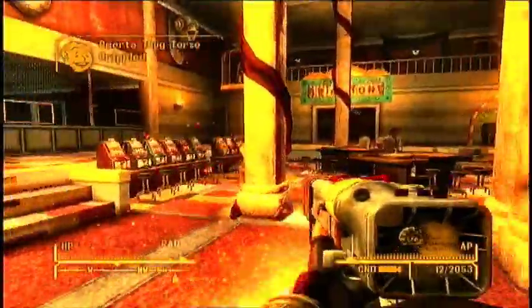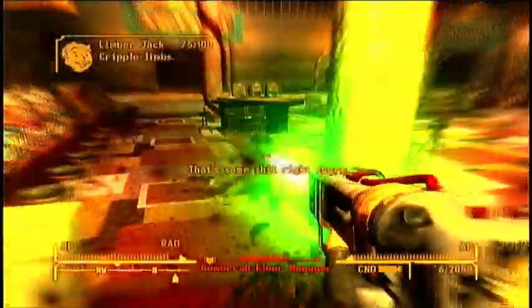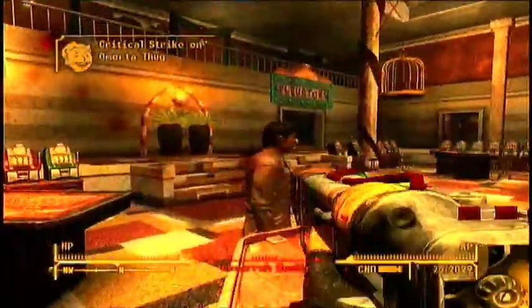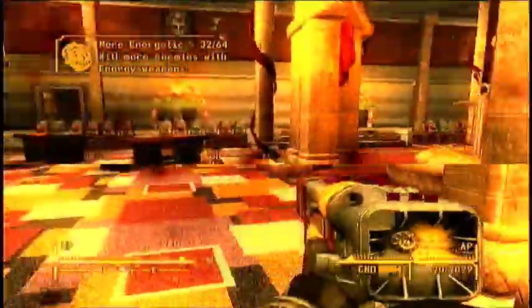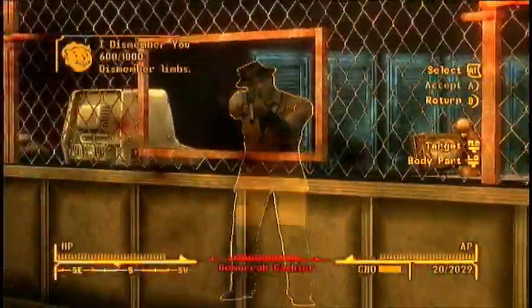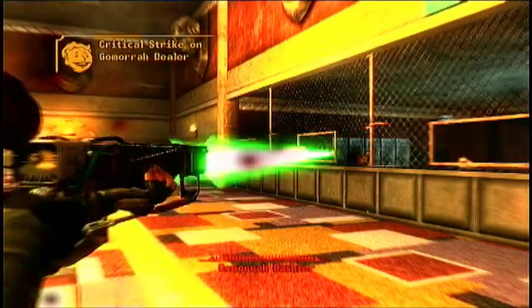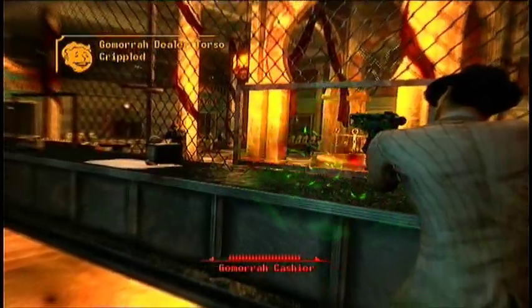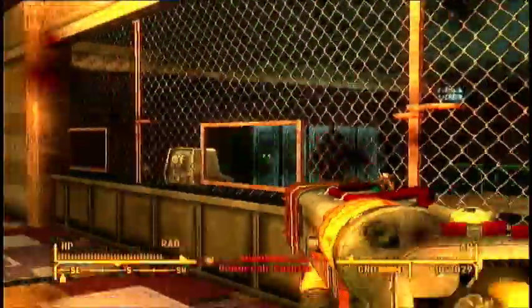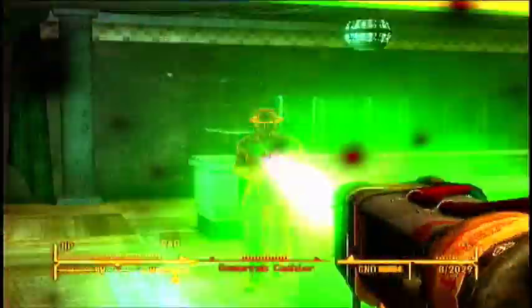It uses two microfusion cells per shot. The AER-14 also fires a green laser instead of the normal red laser. It's not much different from the normal laser rifle, besides the fact that it shoots a green laser, it doesn't have ironsight view, and cannot be modded with normal laser rifle mods — though it can be repaired with normal laser rifles, which is very interesting. It can fire about 495 times using standard cells before breaking.